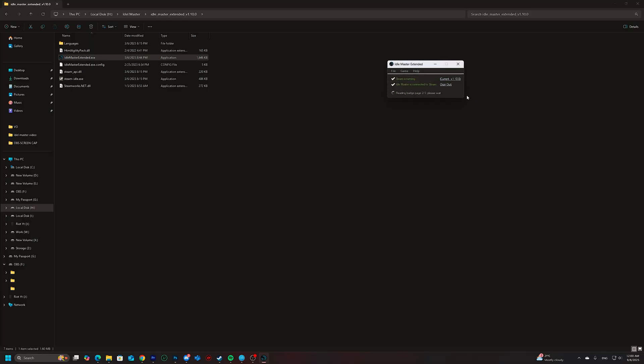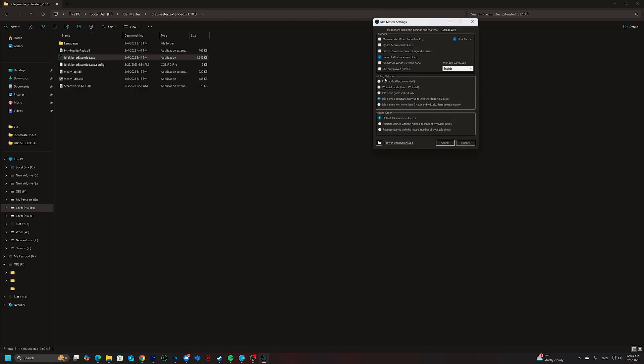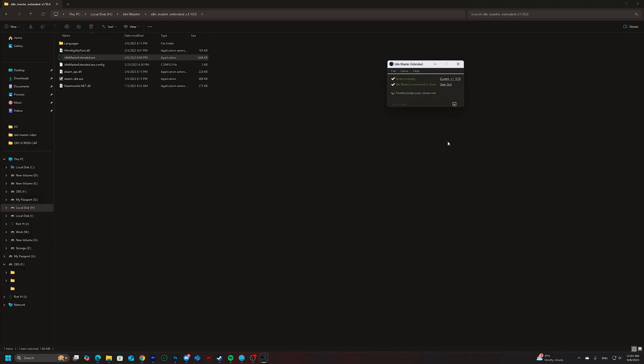And that's pretty much it — you're set up. Before you let it run, though, I recommend checking the settings under File and then Settings. One option you'll definitely want to enable is Fast Mode. What that does is let Idle Master pretend to idle a bunch of games at once, and then it cycles through them one by one until every last card has dropped. After that, you can just leave the app running in the background, and eventually it'll farm every card you've got left in your library.